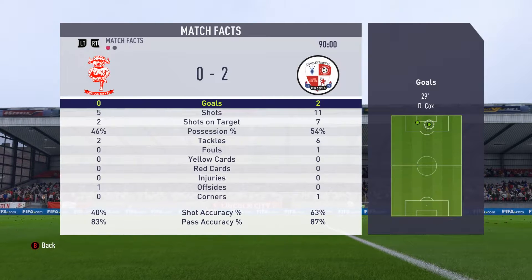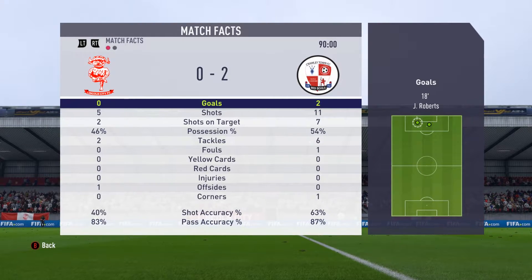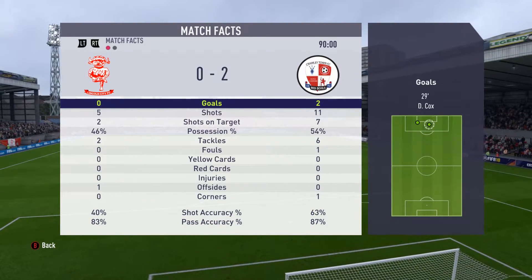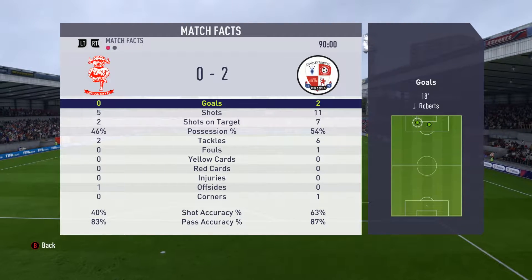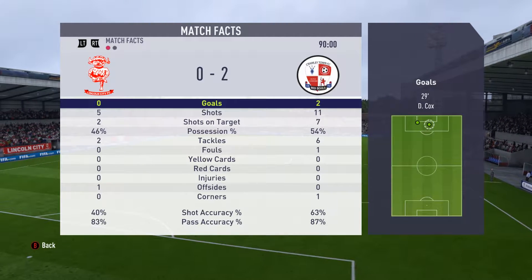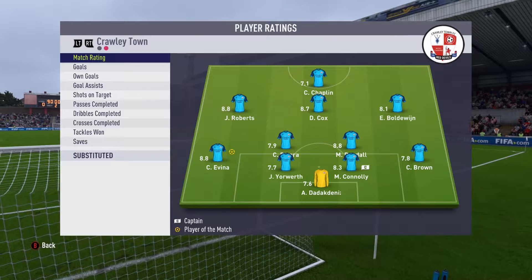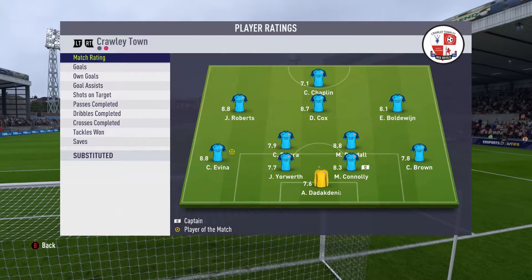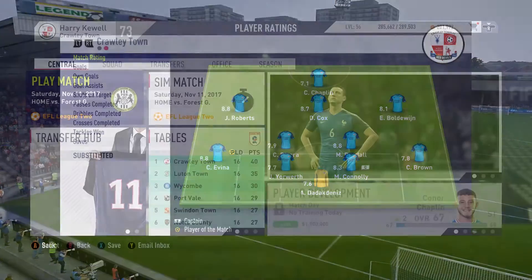Moving into the full match facts: two goals to us, nil to Lincoln. Lincoln with five shots and two on target, 40% shooting accuracy, 83% passing accuracy. Crawley Town 11 shots and seven on target, 54% possession, 63% shooting accuracy — good to see it's over 50%. Passing accuracy of 87%. We dominated and steamrolled over Lincoln City in the first half and they weren't good enough to come back in the second. Today's man of the match goes to the 8.8-rated Avena at left back, getting up and down that left side all day and making it very difficult for the Lincoln City defenders.